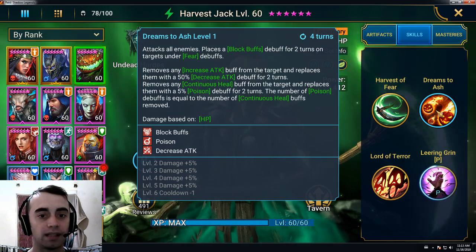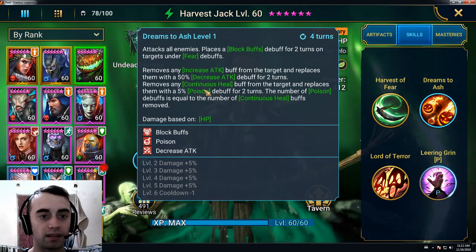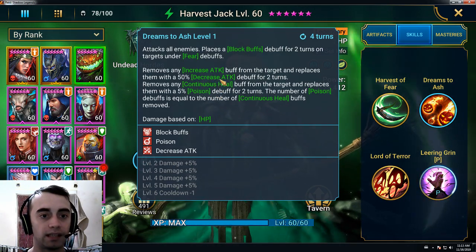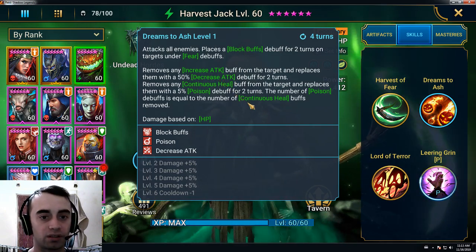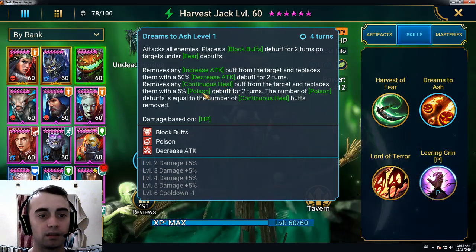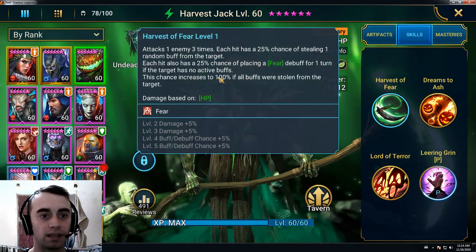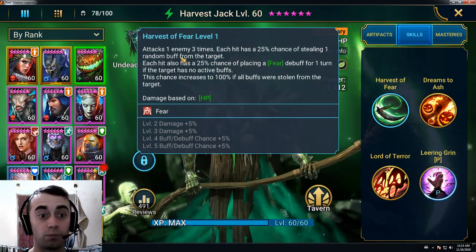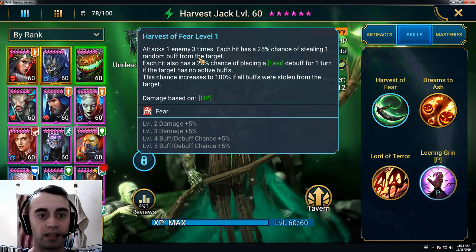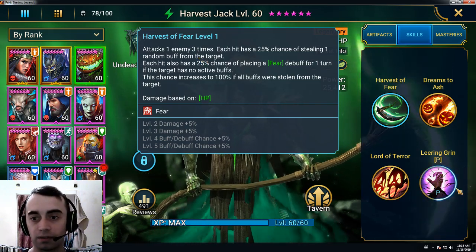The number of Poison debuffs is equal to the number of Continuous Heal buffs removed. Just imagine using this against Bad El Khazar when he puts those Continuous Heal buffs on all the team — you can replace them with Poison. Also, the first skill steals one random buff, so you could remove Ally Protect buffs and Unkillable buffs. He's got some use, but you need to think before using him.